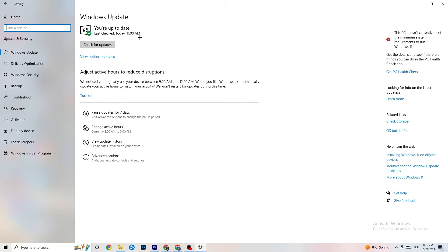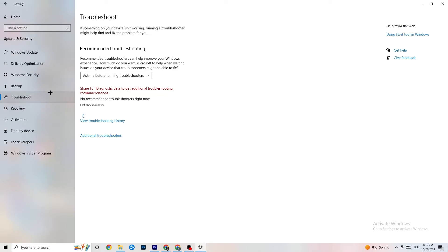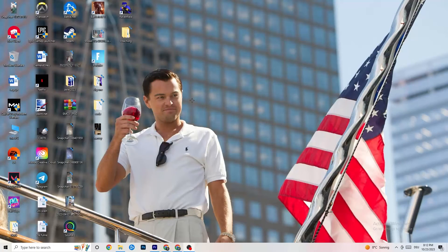Go down to 'Troubleshoot' — you can use your own system to search for things that aren't working and try to fix them. Sometimes it will find something, sometimes it won't, so just try it out. After that, open your GPU driver application and update your graphics card to the latest version, because games sometimes won't work with older driver versions.